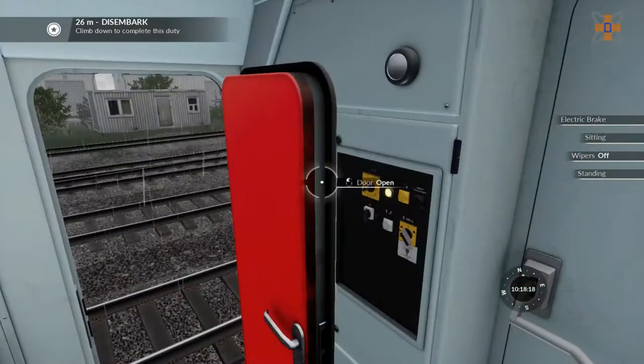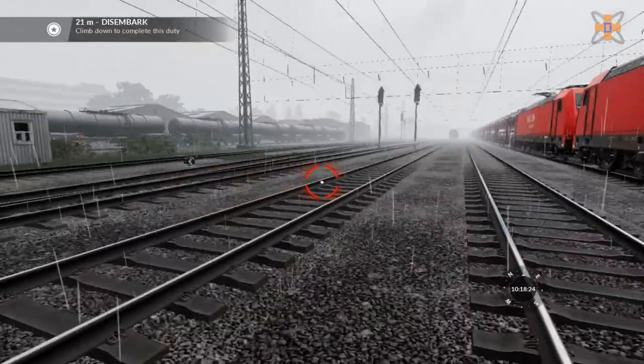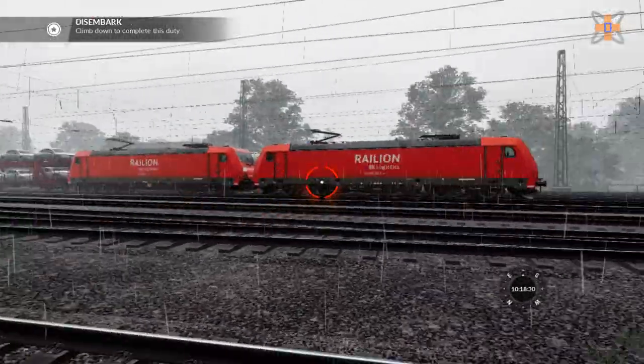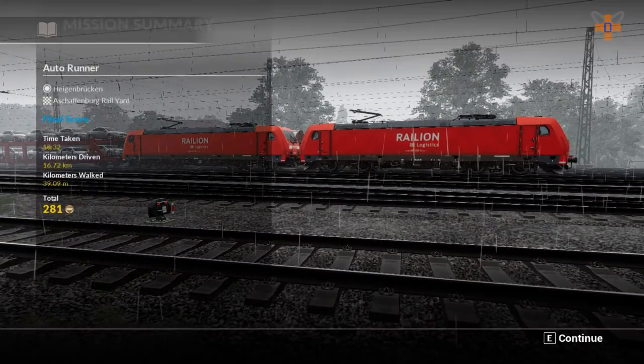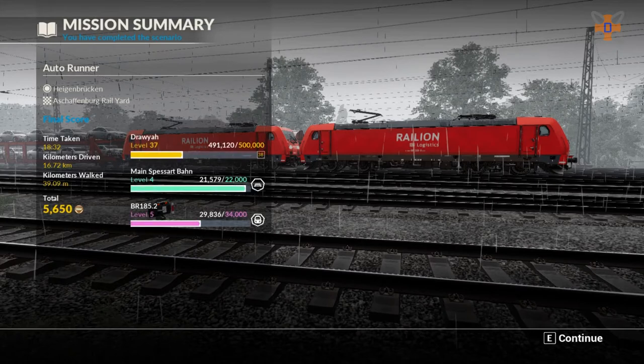So I'll just turn off the wipers, and disembark from the train. We need to go over to the cabin over there, make sure the tracks are clear. Everything looks good — let's head over to the area to finish our journey off today. So actually a very short mission — Heigenbrocken to Aschaffenburg. If I had just gone all the way up to the maximum speed required for this service, which is like 160 to 200, then that service would have been a lot shorter. 18 minutes and 32 seconds. 16 kilometres driven. 39 metres walked. A grand total of 5,000 points. Level 37. Level 5 on the Main Spessart line. Level 5 on the BR 185.